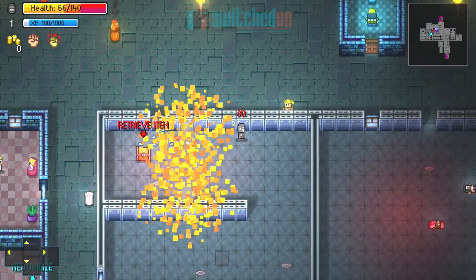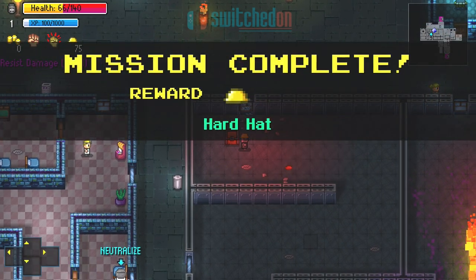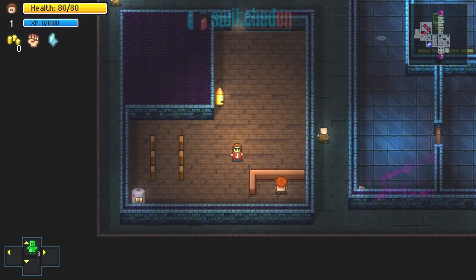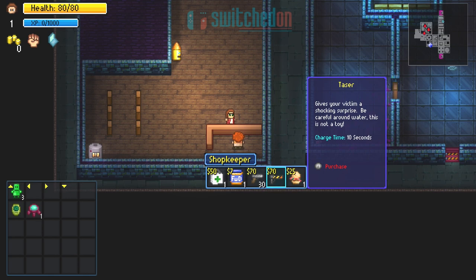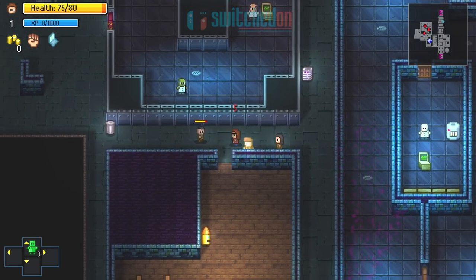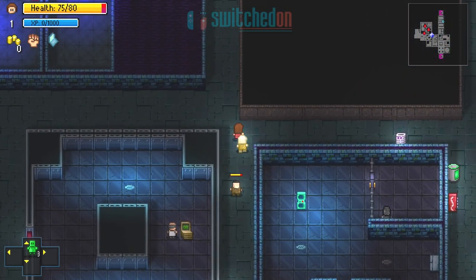One major difference in Streets of Rogue is that for the most part when you start each level, nobody is out to kill you. The game starts with a loose story about a corrupt, power-hungry mayor who has cheesed off the city dwellers and retreated to his lair way above the filthy streets and industrial areas below. As the latest recruit into the resistance, your job is to work your way through these zones, climbing up the levels of the city and then taking out the mayor.